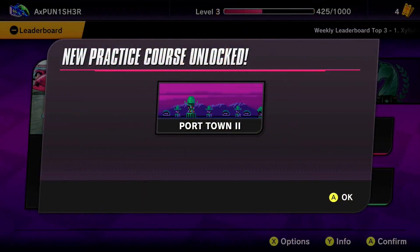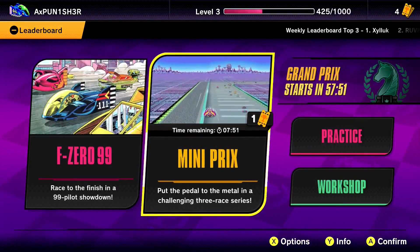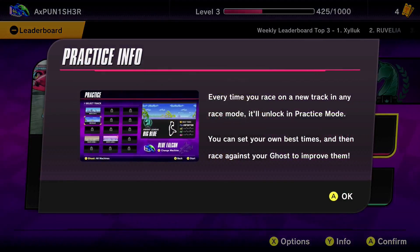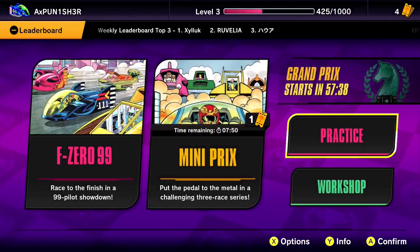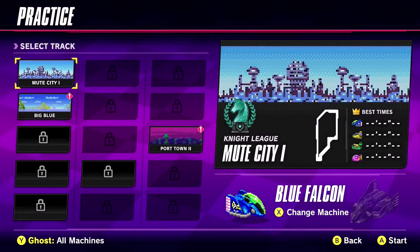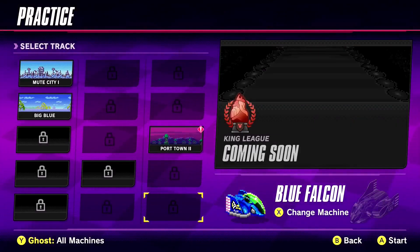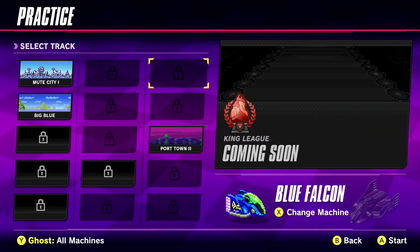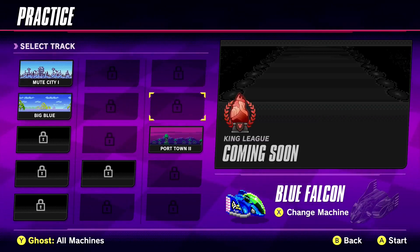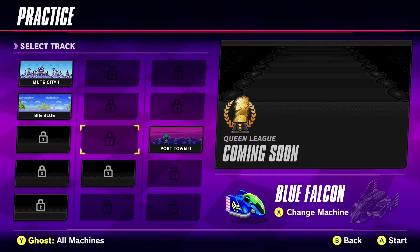New practice course unlocked! I didn't even realize that — we have a little practice thing. Every time you race on a new track in race mode, it'll unlock in practice mode. You can set your own best times and then race against your ghost to improve them. That's pretty sweet — they got time trials. How many tracks do we have here? We have the Knight League, the Queen League, and the King League. I believe that's all the leagues from the original game, so we do have all the tracks. That's great.